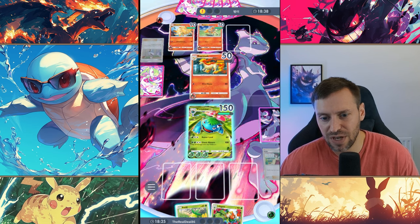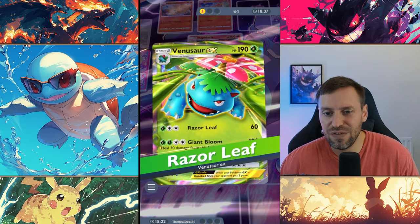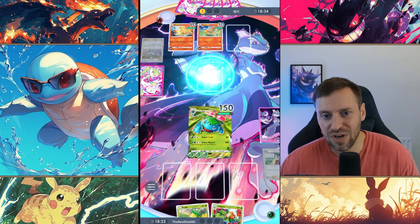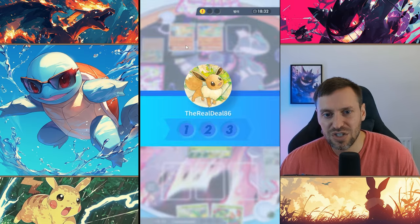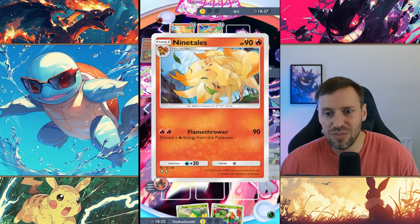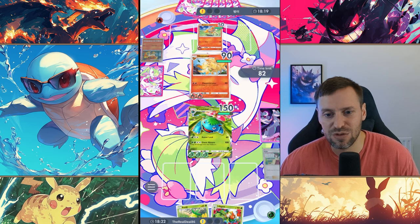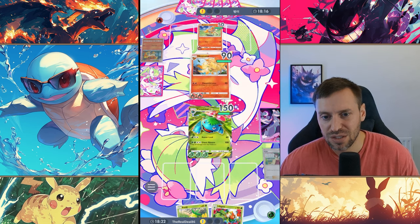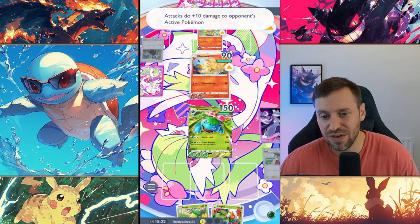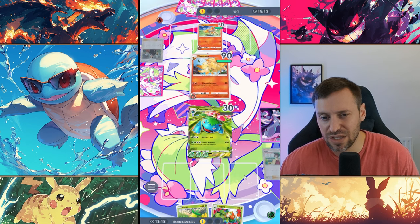We're going to drop Erica for that healing — 150 HP, we should be okay. I've got a feeling there's going to be another Bane in the deck. Nine Tails is what we've got — low HP but a lot of damage, 90 damage. You do lose one energy for it but it's worth the cost, she's a strong card. Giovanni brings us to 100 damage — we've got 50 HP left. Oh, 120 damage.